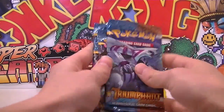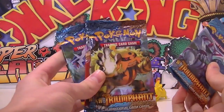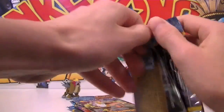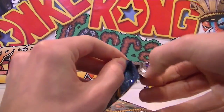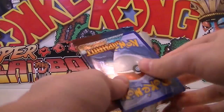Not 100% sure on what comes in these expansions but hopefully something cool — that Electivire looks awesome. I didn't look at the set list before so hopefully we can get something pretty cool. I'm going for two holos this time because on the HeartGold SoulSilver base set I opened, I only got one holo.